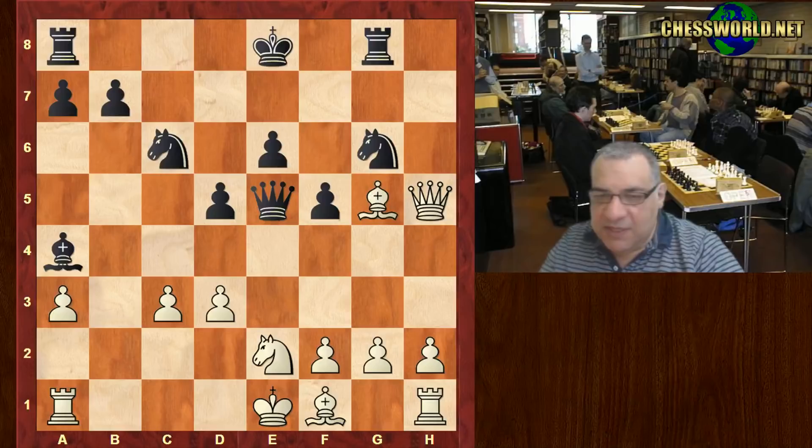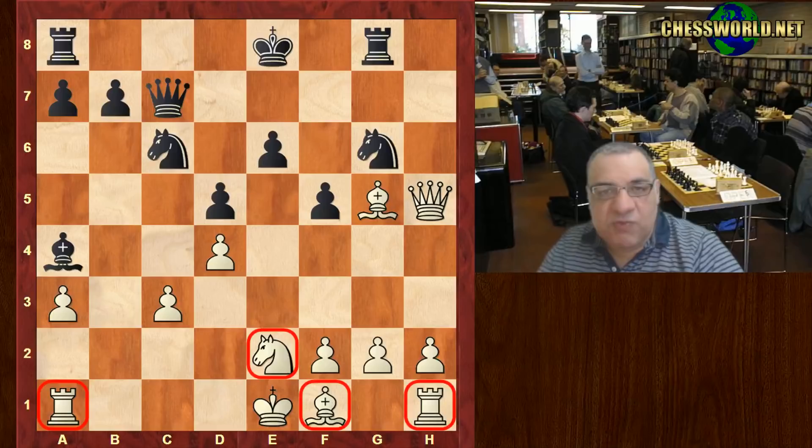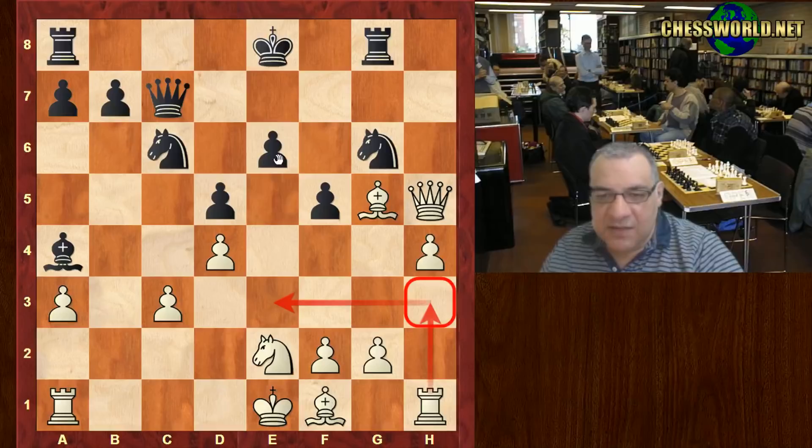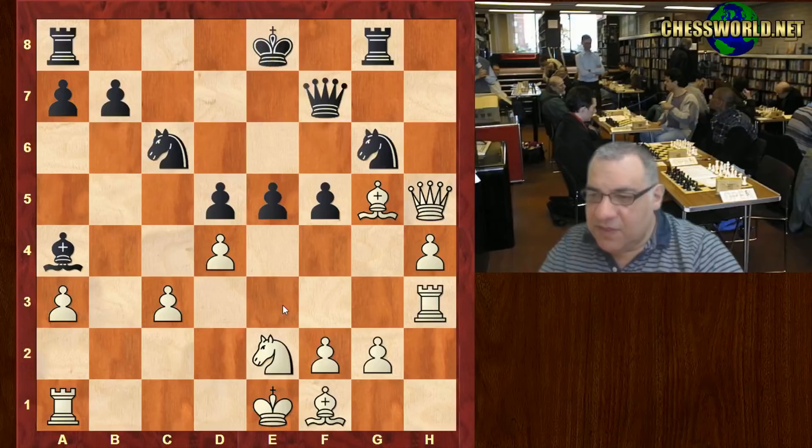Nc6, d4. The problem with white's position is the rooks — how are they ever going to get connected? There's congestion here. Very clever, resourceful play now: h4, giving the rook h3 to swing across as needed — useful for example after e6, as well as defending c3. E5, and now Rh3 is played, with Re3 coming potentially, and Qf7.